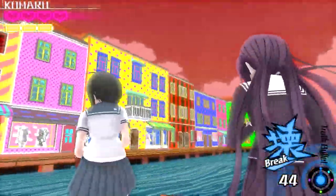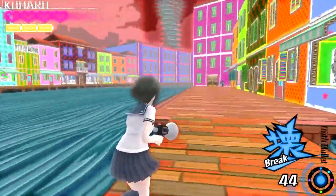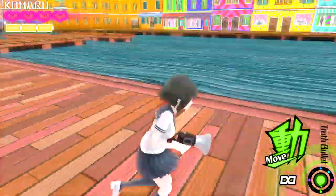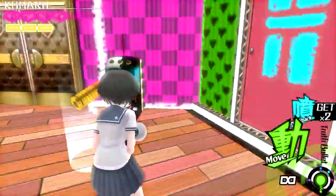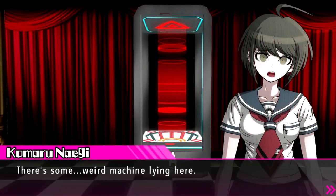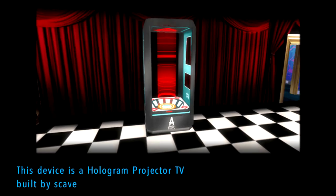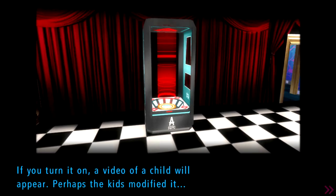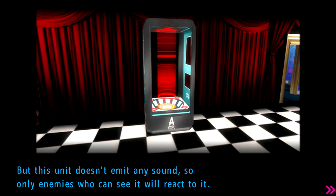Just fixed this here, wasted a single point of ammo. There's a thing over there with these doors. I'm still upset - that was complete bullshit. Oh yeah, that's a Pac-Man, that's a Pac-Man 100%. What the fuck is that? It's a hologram projector, built by scavenging technology. It appears a hologram - Monokuma is drawn to modern technology. This unit doesn't emit sound, so only enemies who can see it will react to it.